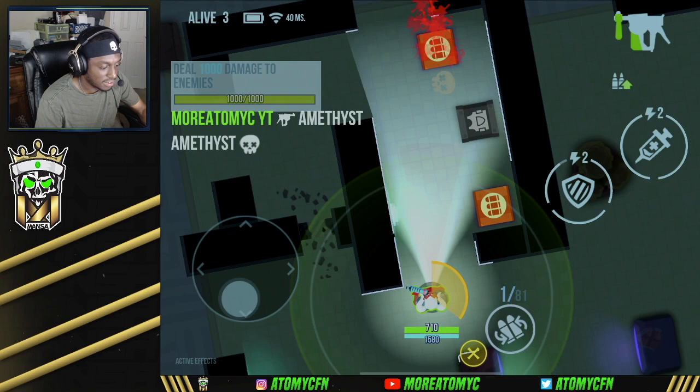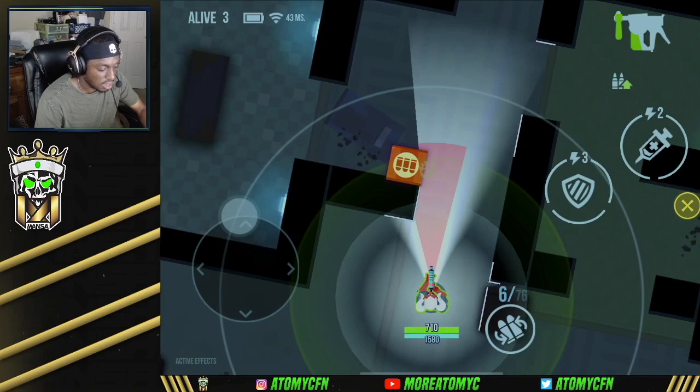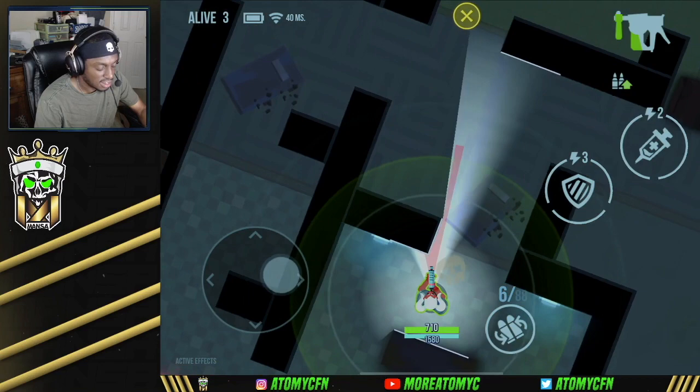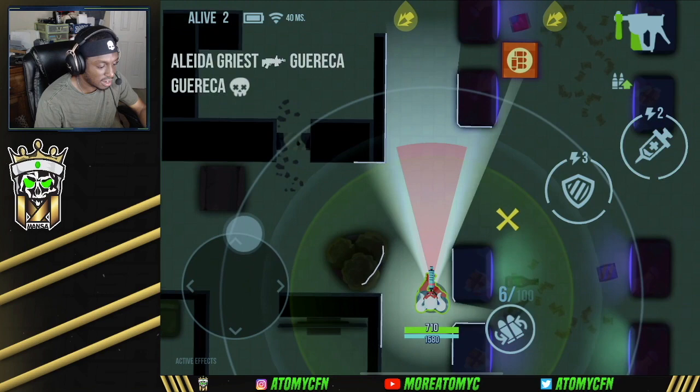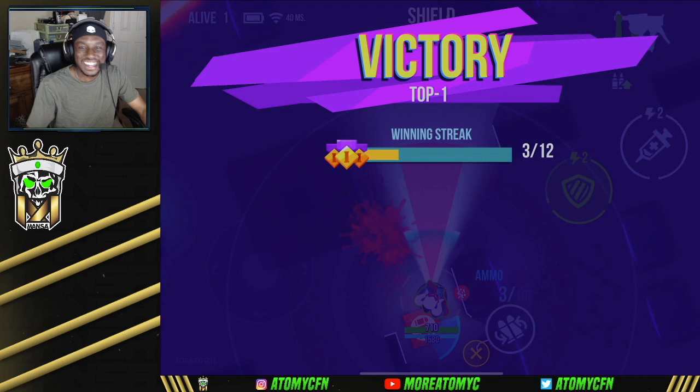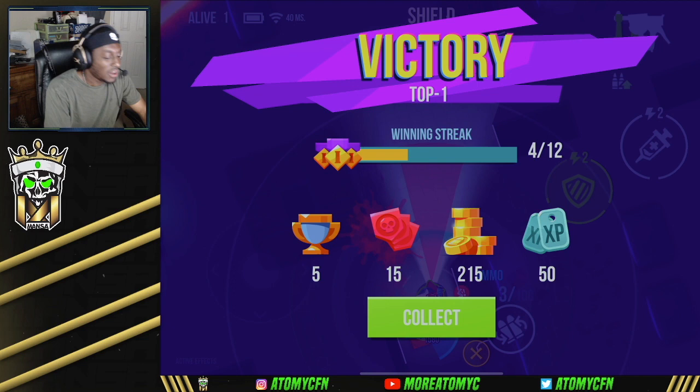We've got another fight going on — he doesn't even see me coming. Quick reload, two guys left. We already have full gear so all we can do now is collect perks and get to the end with armor. I pop the shield, reload, push — and we already won. He took down the other guy, so that puts us on a four-win streak. Very easy dub with Angel — you can see why she's a legendary character.